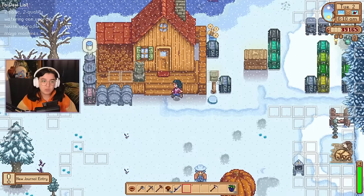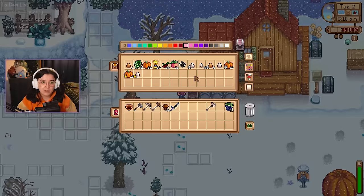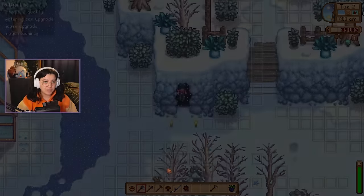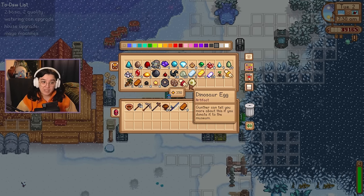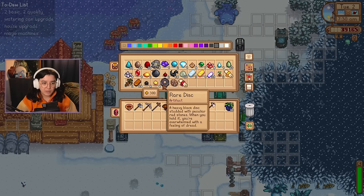Willy wants us to catch a squid — we'll probably be able to do that. The keg has 22 hours — okay, I will wait to refill the kegs then. Oh, dig spot — please give me forage. Something I can sell I guess. Very pleased to see I have more than enough copper to get my watering can upgraded, so we'll do that today. And is this the second dino egg? I can donate that. We might as well go to the museum because I do need to go to Clint anyway.